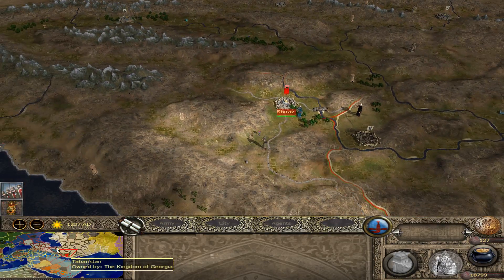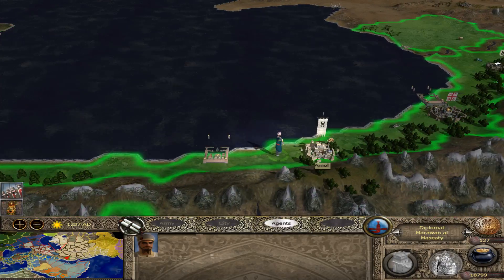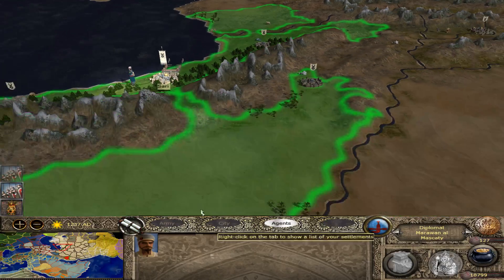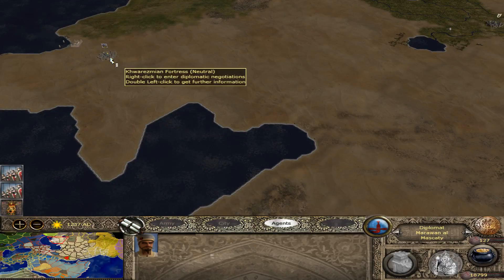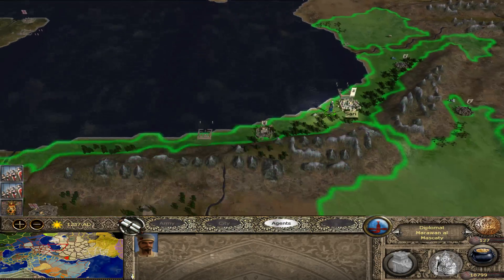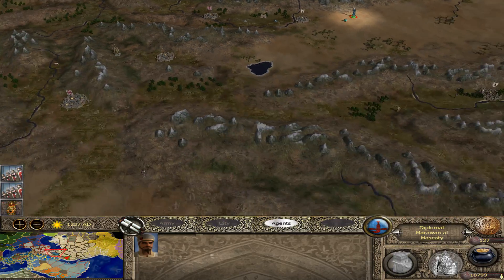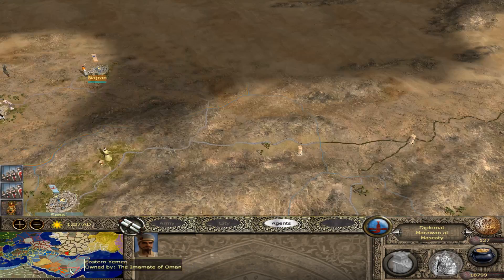I really wonder where the Mongols went. Wow — that is insane. I'm sure this is a Mongol town, because the Khorizam Shah has not existed for a long time. Let's circle back to this area.